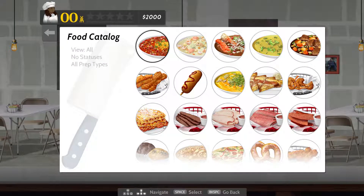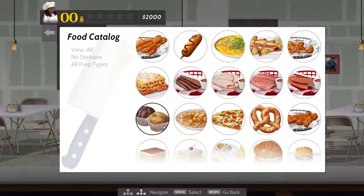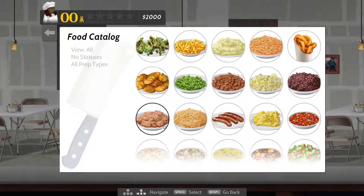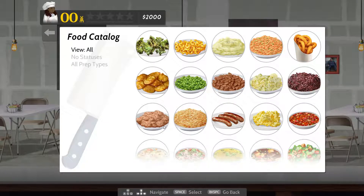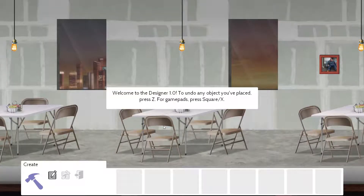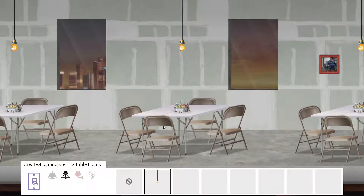Looking at the food catalog — chowder, holding station required entree. Oh my god, the amount of foods. It keeps going. I knew he was going to add a lot of foods, but this is refried beans. So there's a lot of food, as it turns out. Looking at the designer: all sorts of floors, seating, countertops, different lights. I wonder if you unlock them eventually.